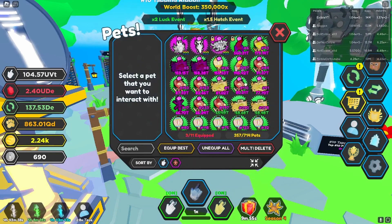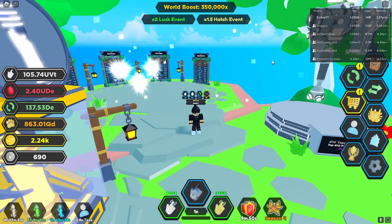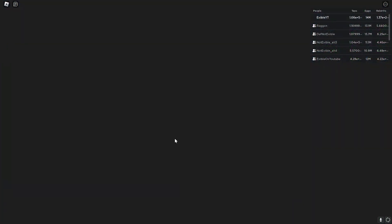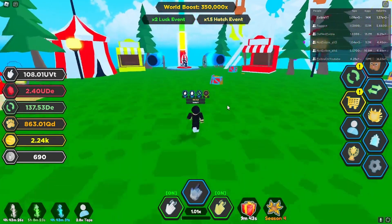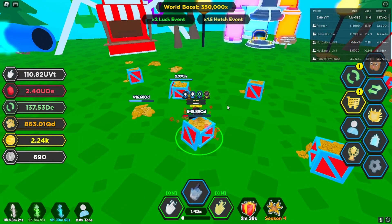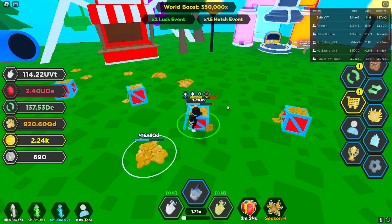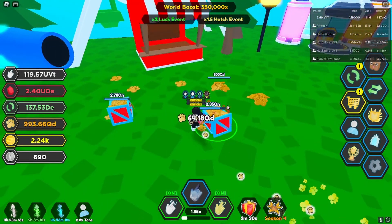Let's go ahead and put on all of our pets, turn everything back off, and head to the carnival area to break a few crates and show you guys how quick we can break stuff now. As you can see, we're just clicking a few times and we've already almost broken one of the best crates in this area. Like I said, once these guys are max level it's going to be absolutely insane.